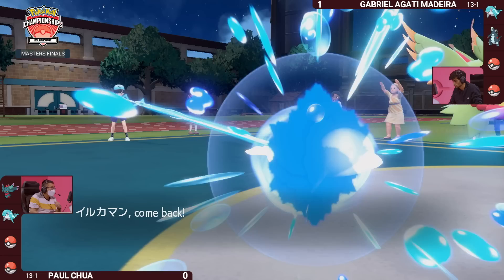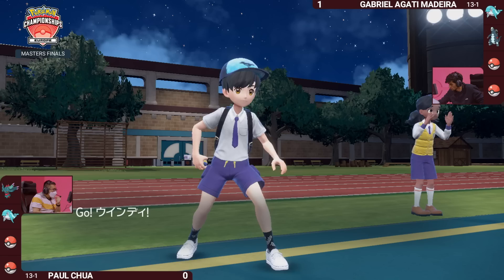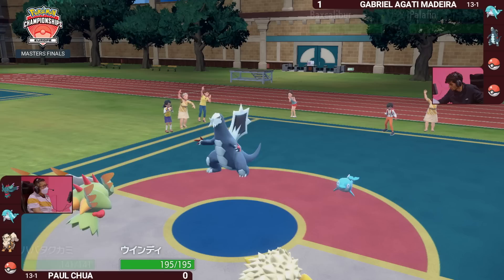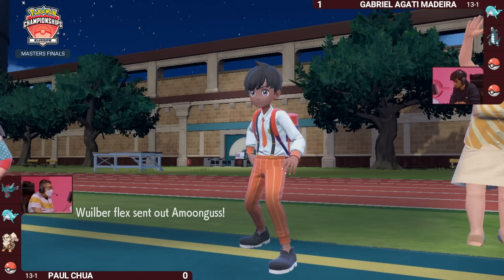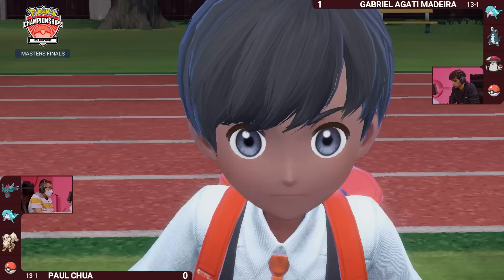The first adjustment is that Paul will switch — it's going to be the Arcanine coming back onto the field to kick off Game 2. Getting Palafin out early to go through its zero-to-hero transformation later on, with Palafin matching the same strategy on Gabriella's side. Interestingly, we get a sneak peek into what Paul is bringing — it's the same full six Pokemon, trusting them to push for a Game 3.